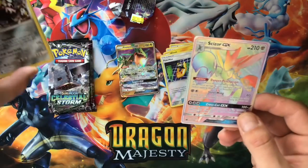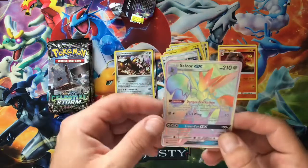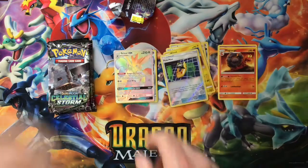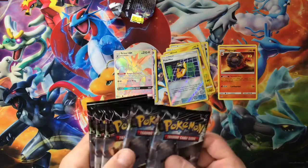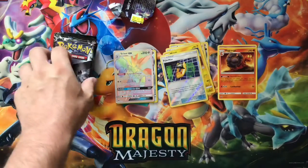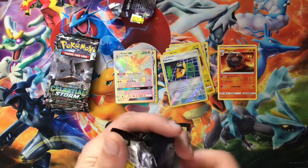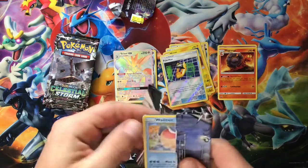We got the Rayquaza regular GX and then we pulled the Scizor hyper rare GX rainbow card — very, very beautiful. I still got five packs left, so let's keep going and see if we can continue this streak pulling some GX's and getting some banger pulls.